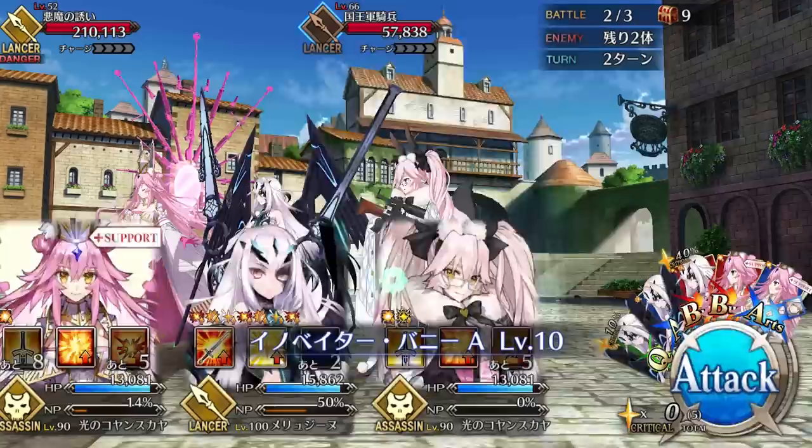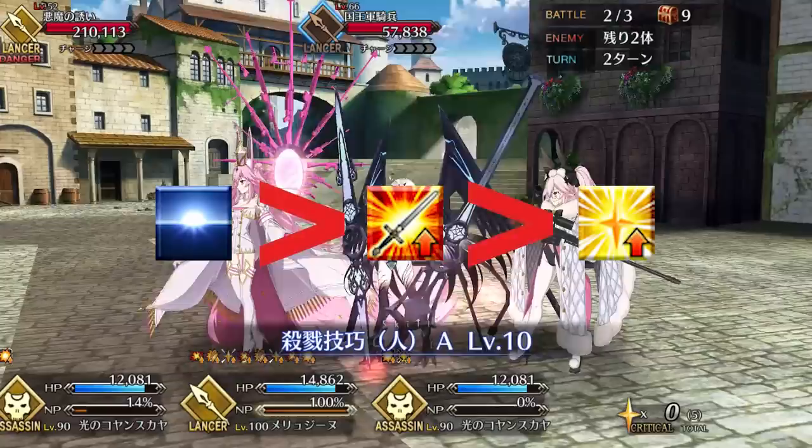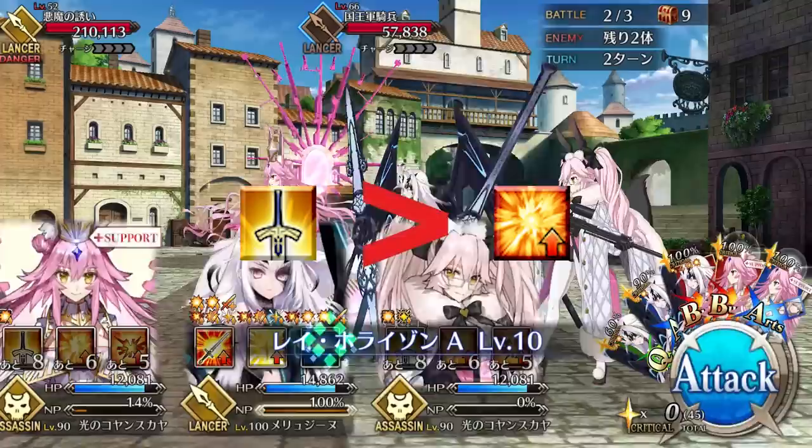For skill priority, naturally you should level Ray Horizon first for that 100% NP battery, followed by Dragonheart for more battery and buffs, and then her crit skill last. Mana Loading and Extra Card Damage are both append skills worth picking up for Melusine, since she'll be doing a lot of farming and challenge quests.